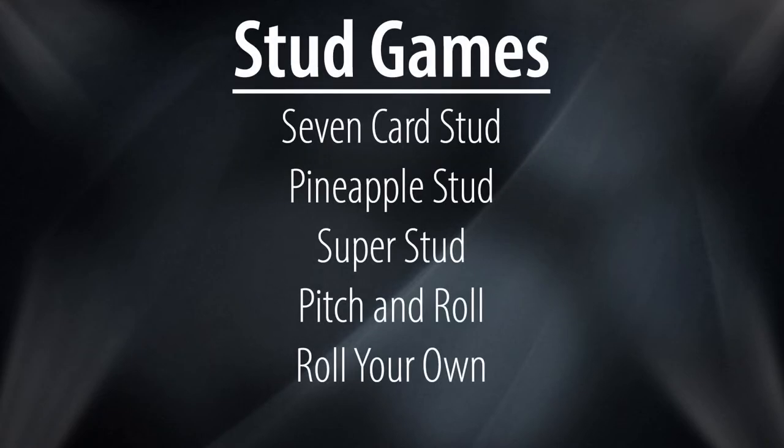The variations on stud include Pineapple stud, where you are dealt three down cards and must discard one; Super stud, where you are dealt four down cards and must discard two; Pitch and Roll, where you are dealt four down cards, must discard one and roll your window card; and finally Roll Your Own, where you are dealt your four up cards face down and can choose which of your down cards to roll on each subsequent street.